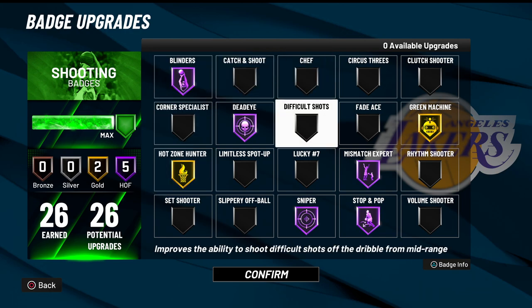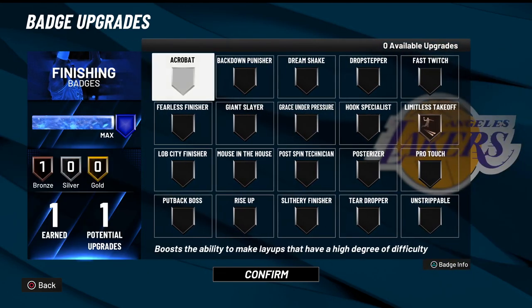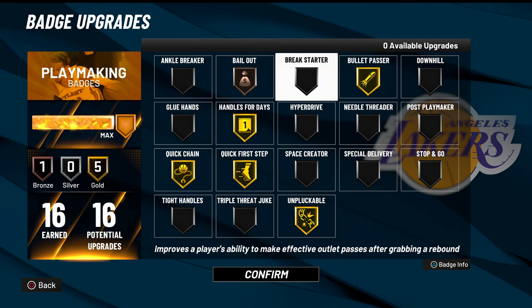Now I get 26 shooting badges. I get hall of fame shooting. That is absolutely broken. We only get one finishing, but this build is very, very good at finishing. It does not matter. Then we still get 16 playmaking badges. We get every single badge we need on gold and then enough for bronze bailout. This is the perfect amount of playmaking badges. I promise you guys, this build is the most broken play shot build you will ever see.